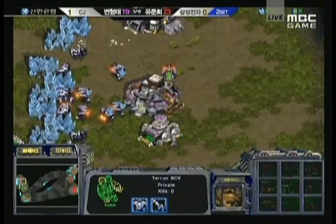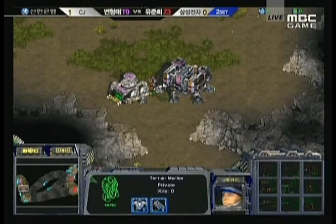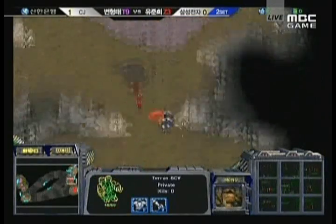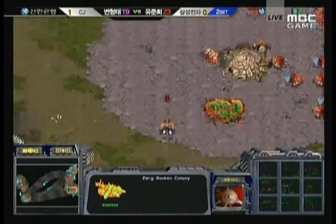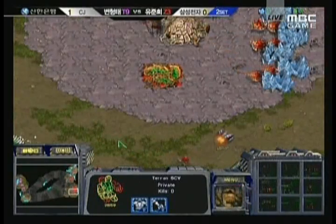I'm not even sure if he put down his hatchery at his natural yet, but he's getting that Lair very quickly. Only one Marine from Iris. I believe there might be one in the natural while Iris now gets the SCV scout all over the place. That is probably a Sunken morphing in — to prevent the Vulture harassment from being too effective. But Iris gets the spot on all this and probably saw the Sunken.